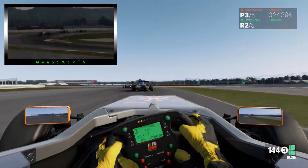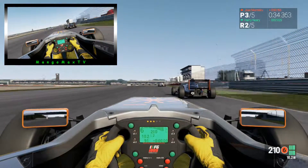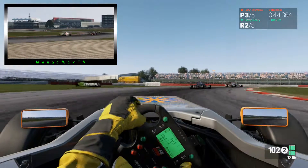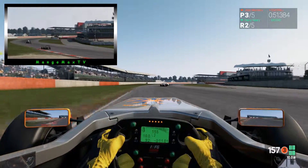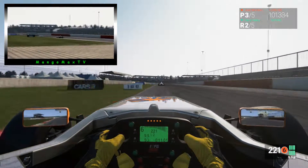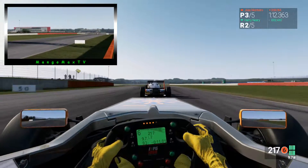Auf diesem Kurs, also der Silverstone Strecke, ist die KI wenigstens nicht so blöd wie beim letzten Mal in Olden Park, wo sie über eine Stelle immer total fehlig gefahren ist. Das gibt es hier bei diesem Rennen nicht. Es gibt Stellen, da ist sie manchmal ein bisschen langsamer, aber dafür gibt es genauso Stellen, wo sie ein bisschen schneller ist. Ich muss mich jetzt einfach einmal herankämpfen an die zwei Kollegen und am besten auf die entsprechende Gelegenheit abwarten, dass ich sie überholen kann, ohne dass sie mich gleich wieder aggressiv zurückfighten können.